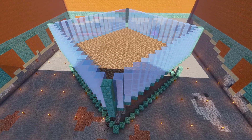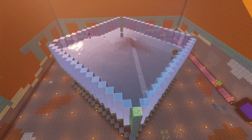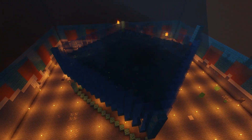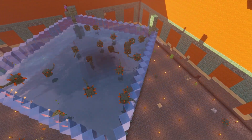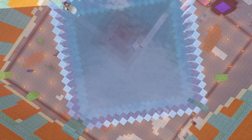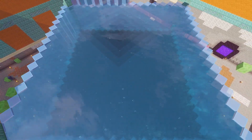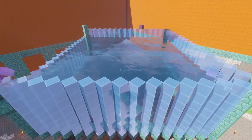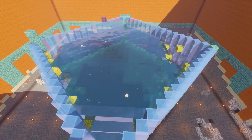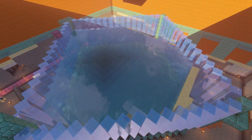The next — possibly more stupid — mistake was filling the guardian farm with water before even creating a collection system. This caused a baby boom of guardians to start spawning in the only small pocket of water available, resulting in about 50 guardians trying to kill me constantly. Making matters worse, all of the water was on top of a soul sand layer, causing massive lag from all the bubble particles. In the end I had a very difficult time killing all the guardians at 10 FPS, got killed a couple of times, and lost my netherite helmet. So I said forget it and started removing all of the water from the guardian farm.